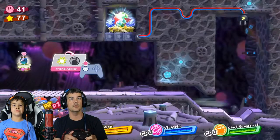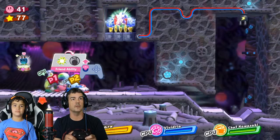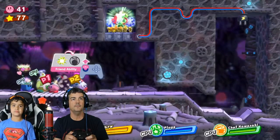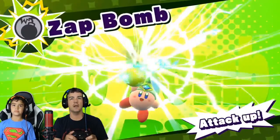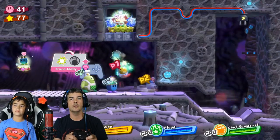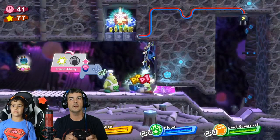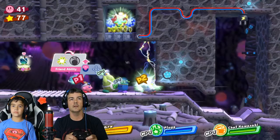So a red star is always — oh, see, bomb and electricity. Let's see, I'm gonna have to replace which one — the painting or chef? Painting — Vividria. Electric bomb, zap bomb. And now what do I do? There we go, perfect! Throw it in the hole.